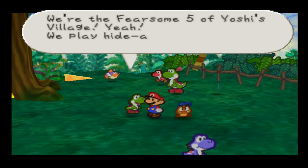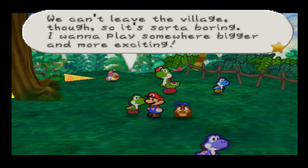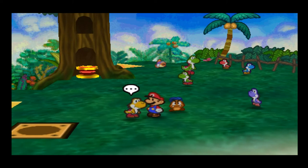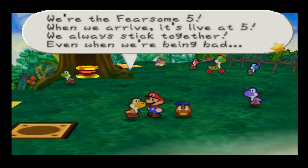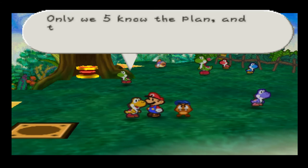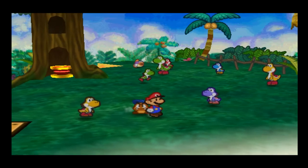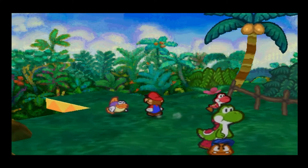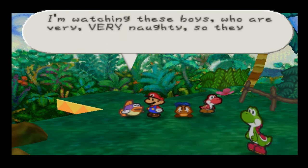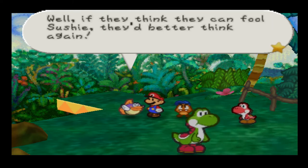Hey kids, we're the fearsome five of Yoshi's village! We play hide and seek together but we can't leave the village, so it's sort of boring. I want to play somewhere bigger and more exciting and see the jungle — it's dangerous, you know. It's live at five — we always stick together even when we're being bad. Today's the day we put our secret plan into action. Only we five know the plan and that's the way it has to be. It's so rare to have visitors these days — I'd love to stop and chat, but I have my fins full watching these very naughty boys. I can't prove it yet but I bet they're planning something. Well, if they think they can fool Sushi, they'd better think again.